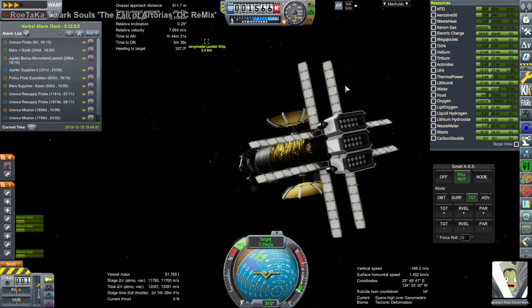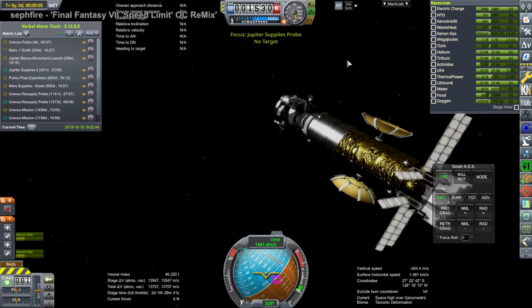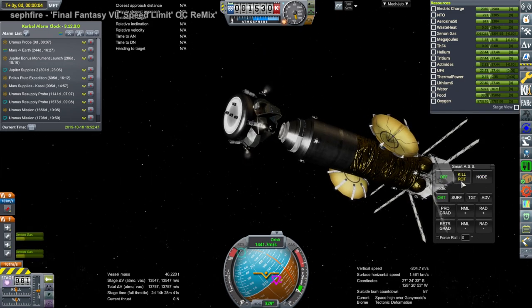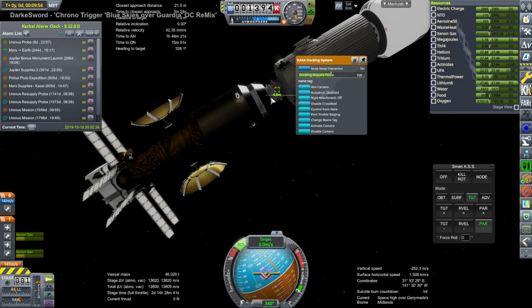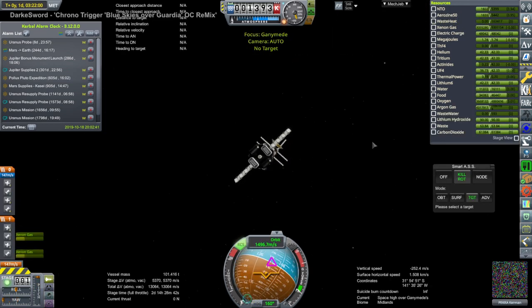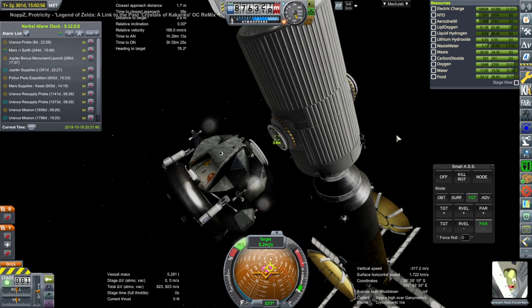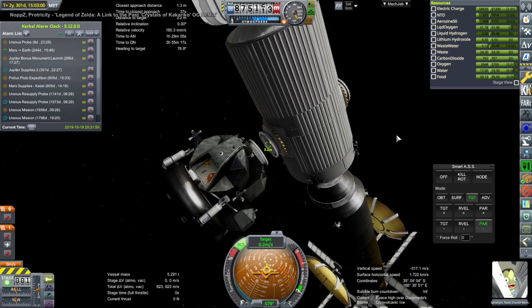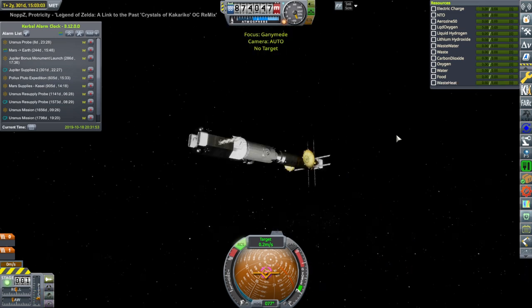After that we jump back to our Ganymede situation and complete the rendezvous. The lander goes off from the supply vessel, and the supply vessel and main ship docked together because we might want to continue using the supply vessel's delta-v. The lander docked to the side to transfer Synonym Toast Crunch into the main ship, which doesn't have a whole lot of crew space.